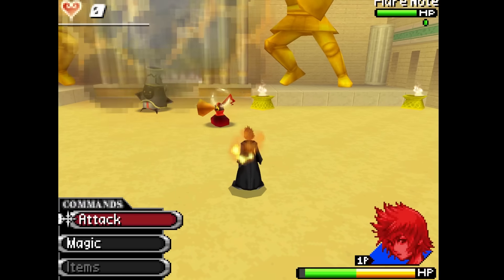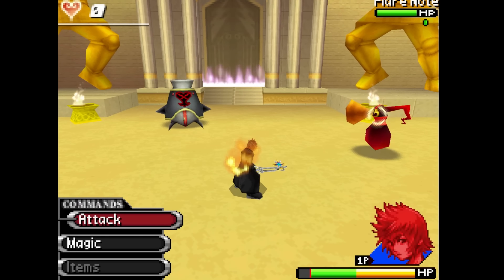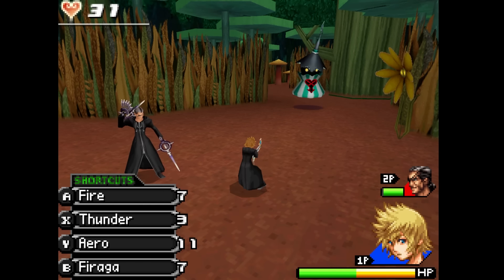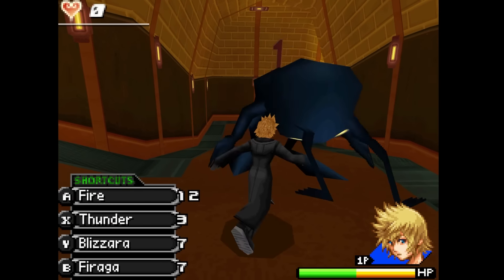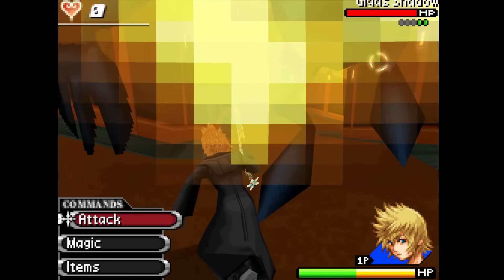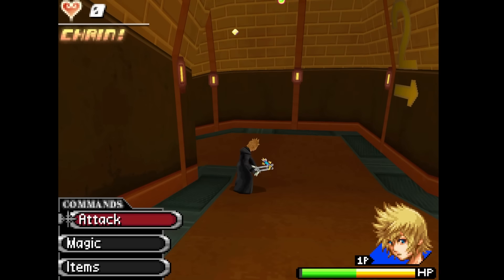Ignite is probably the second most common status effect you'll see in the game because of all the fire magic you will inevitably be using. By casting any of the three tiers of fire spells, you can light up your enemy of choice like a Christmas tree. The burning effect chips away at HP, but if you have some ice to put on that burn, you'll do more harm than good to them. Stacking magic in this game is just simply broken.